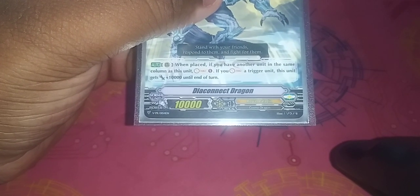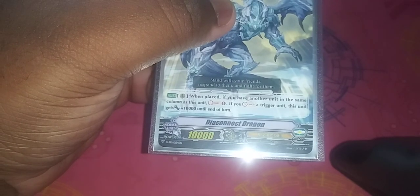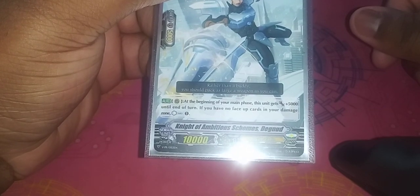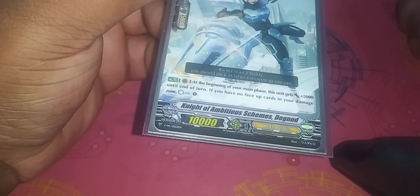I play one Die Connect Dragon. When placed, if you have another unit in the same column, Soul Charge 1, and if you soul charge a trigger, this unit gets plus 10,000. It's like a grade 2 version of Pongo. Last of the grade 2s, I play one Knight of Ambition. At the beginning of your main phase, this unit gets plus 5,000 until end of turn, and if you have no face-up cards in your damage, you get a counter charge. So if your opponent doesn't damage you and you have this on the field with face-down damage, next turn it gets plus 5,000 and lets you counter charge to enable more plays. It's a counter charger, so it's good.